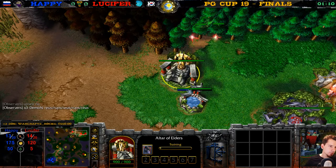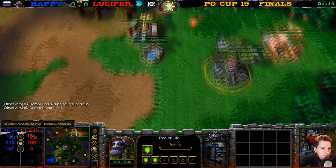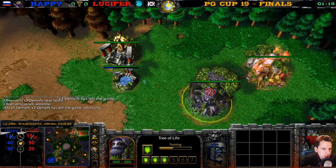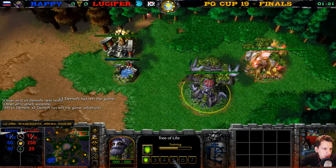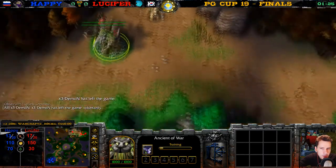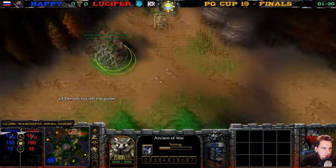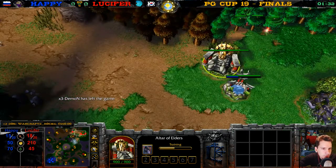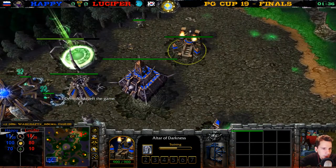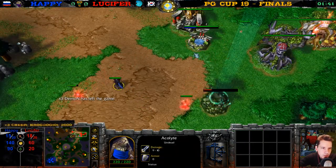Very nice hero here for Lucifer — he picked the correct one, the Demon Hunter of course. He's getting some more Wisps. We have so many Wisps here in trees. And over here we have a Ghoul and a Death Knight for Happy. That skeleton is not a unit — this is an Acolyte.